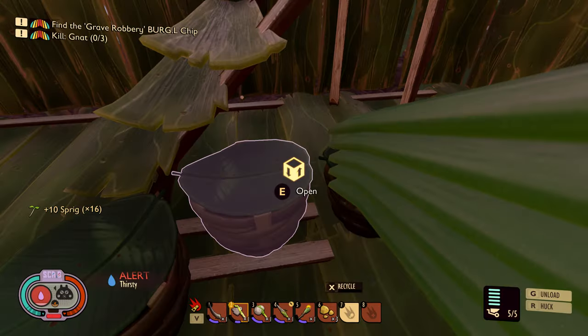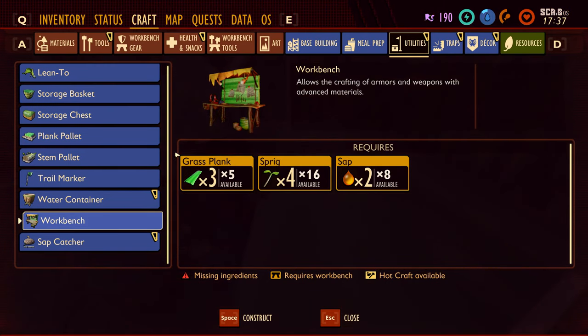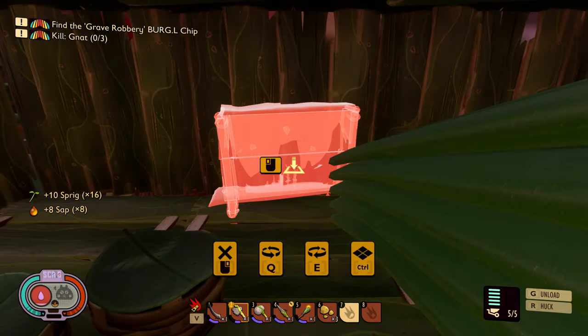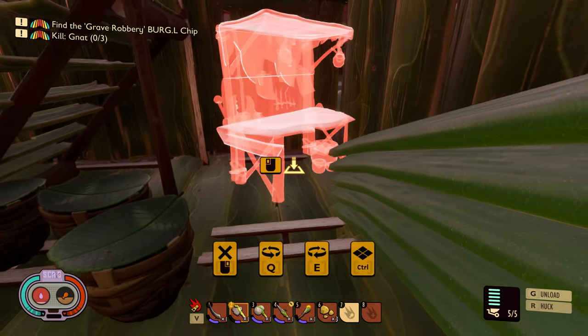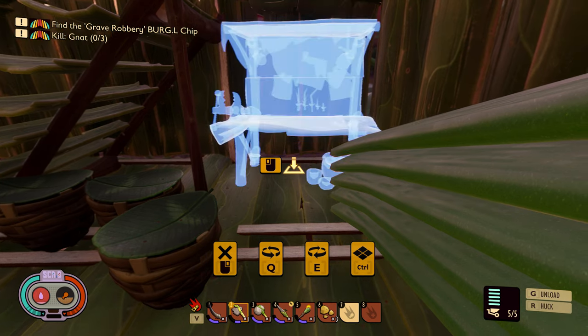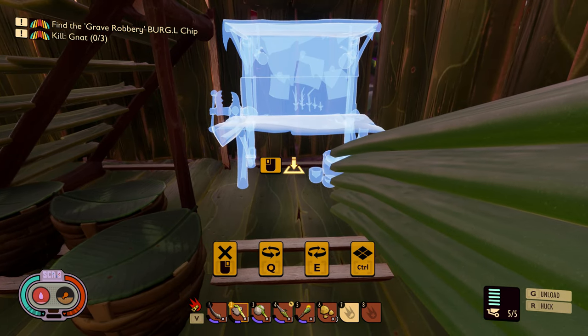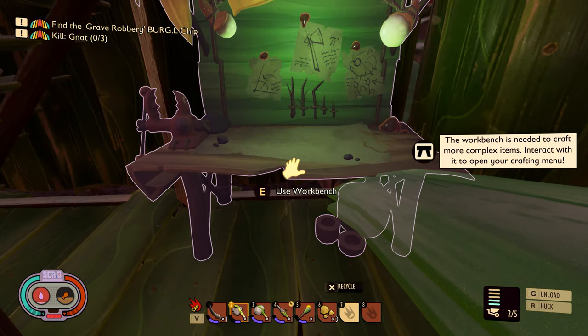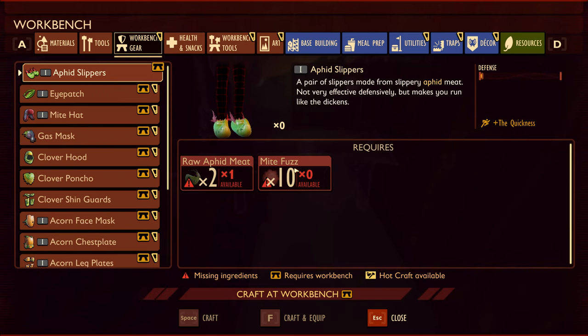Some sprigs and some sap - sap's in the other one, there we go. Workbench. Let's place it here. That's cool.